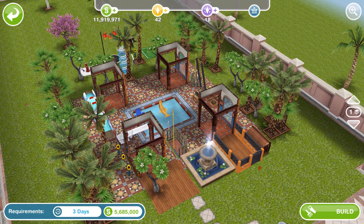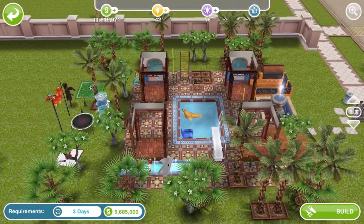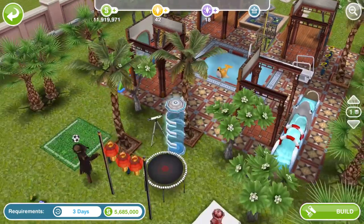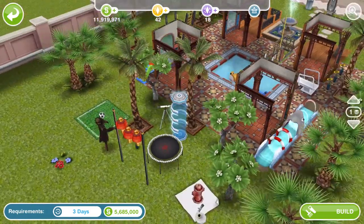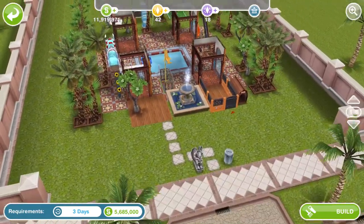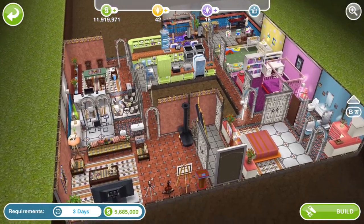Here is the third house which has got a big big basement. The first floor doesn't have much going on — it's just the pool area. It has Chinese lanterns and a teleporter which is not in the game, so it might be useful for some people to buy. I think I might be building this actually — let's go down to the basement first of all.